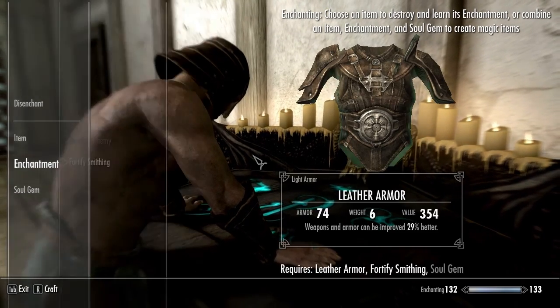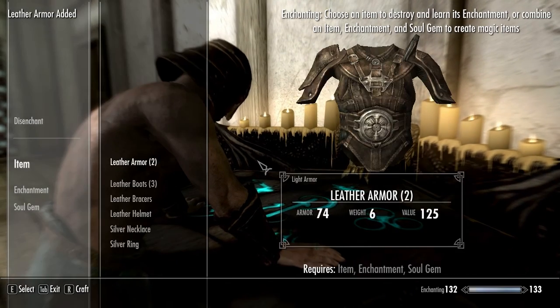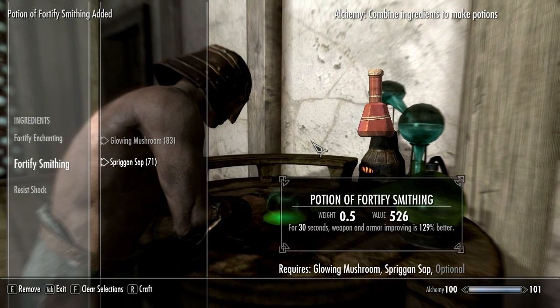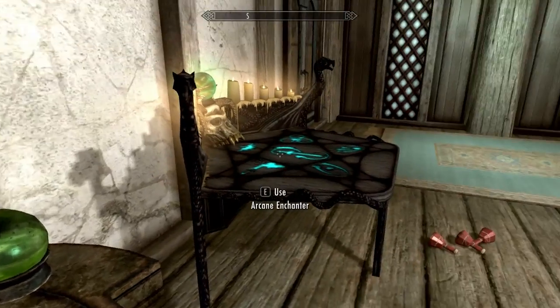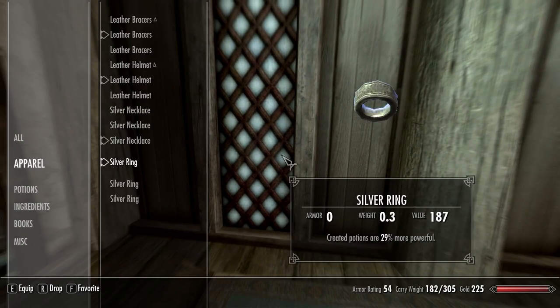Now craft 4 pieces of fortify smithing gear. Make sure that you're still getting the fortify enchanting bonus from your potions. The smithing bonus should be 29%. Go back one last time with your newer fortify alchemy gear and create a couple of fortify smithing potions. The bonus for these potions should be around 130%. Once you get the materials you need for tempering the gear you intend to use, you'll have all of the stuff you need to make it reach the armor cap.